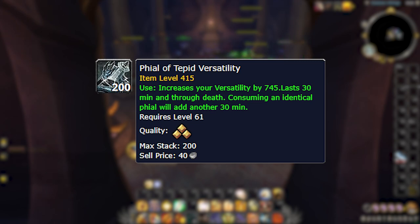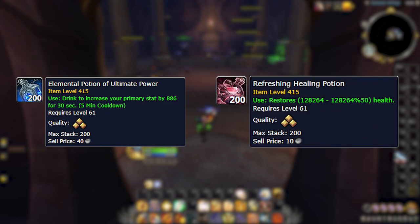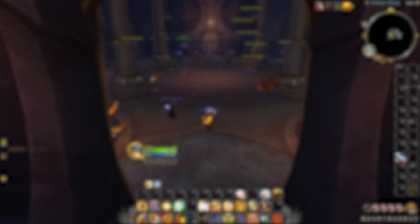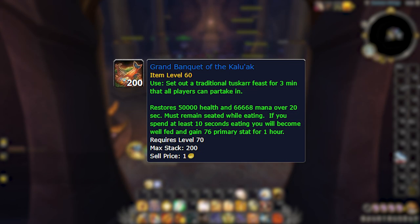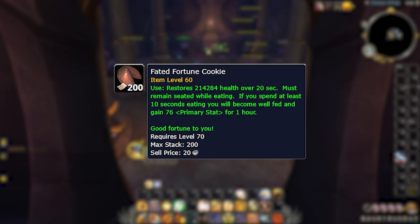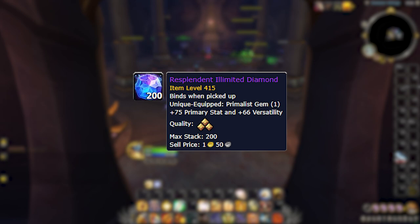For your flask, the Fire of Tepid Versatility is recommended — Versatility is a really strong secondary stat for Ret and also provides some nice passive damage reduction. Elemental Potion of Ultimate Power is your DPS potion of choice, with Refreshing Healing Potion being your best healing potion. Ret Paladins will want to sim for their best weapon buff, but generally Buzzing Rune, Howling Rune, or even the Primal Whetstone or Weightstone are good choices. Ideally you'd want to consume a Feast for the Strength buff, but Fated Fortune Cookies are a good backup as personal food. For your Primalist gem, use a Resplendent Illimited Diamond, and for your other gems, Radiant Malygite is generally a safe choice, though the best one will likely change depending on your gear.